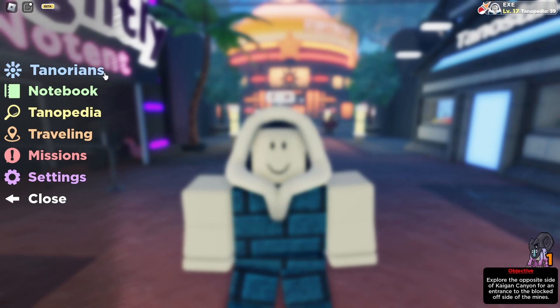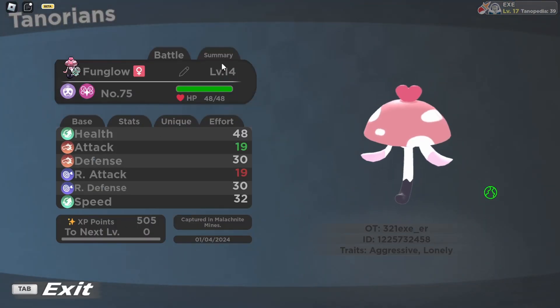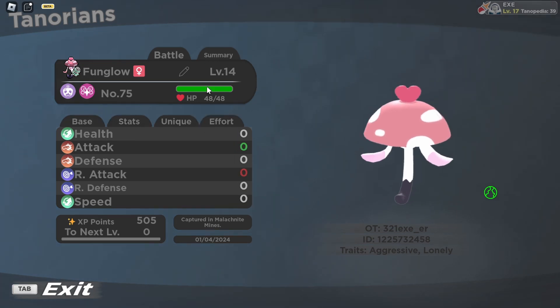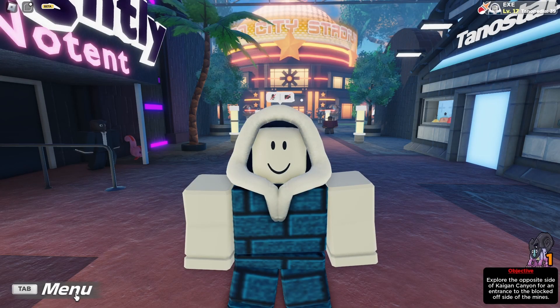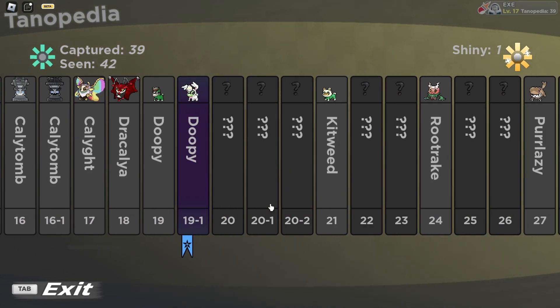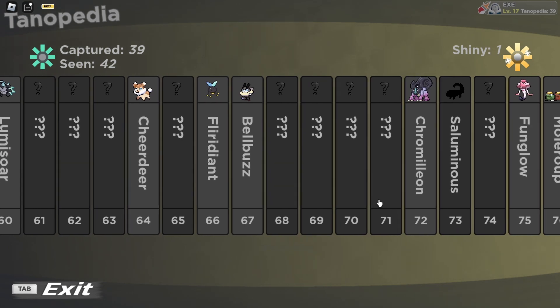In this video I'll be talking about the Tonorial Fun Glow. This is the summary of my Fun Glow — its base stats, unique and effort now, and also its moves. For those who are curious about general information, this video is for people who want to know a little bit more about Fun Glow. Fun Glow in the Tonopedia is number 75.